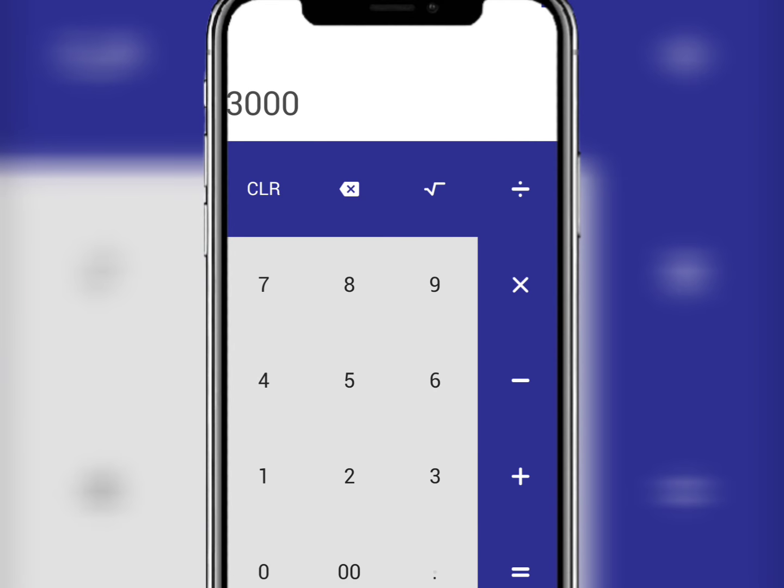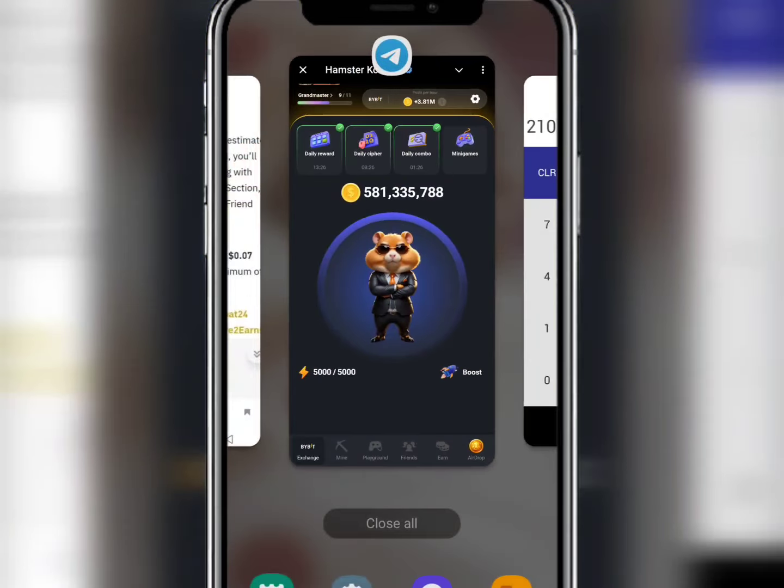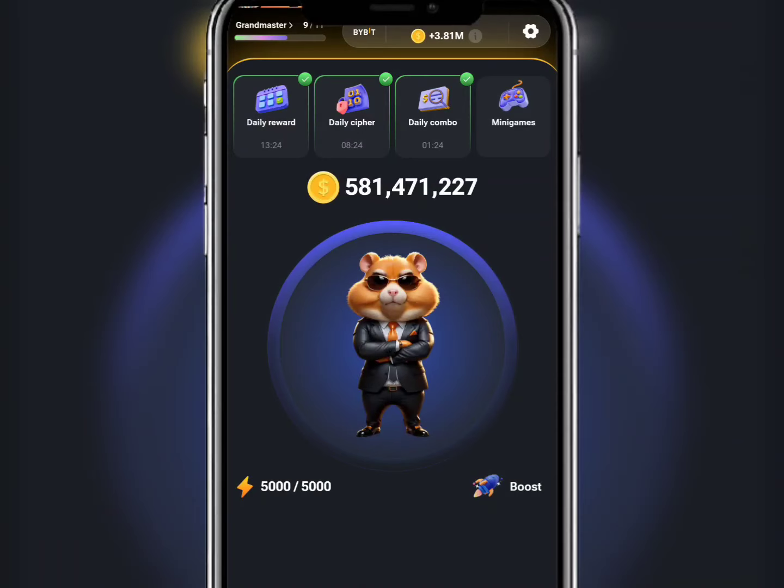That means if you have 3 million profit per hour, Hamster will allocate to you 3,000 hamster tokens. And 3,000 multiplied by $0.07 is equivalent to $210. So I'm expecting nothing less than $300 from Hamster because I have about 3.81 million profit per hour, and I'm working on reaching 4 million.